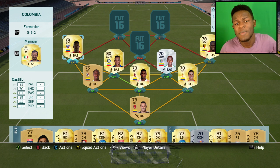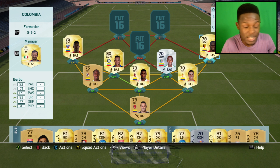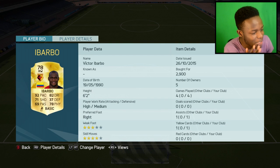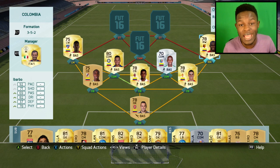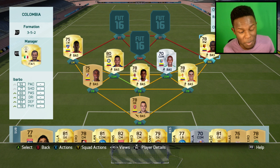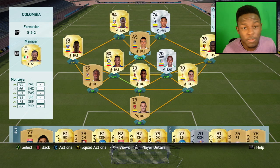At left mid and right mid we have Castillo on the left and Ibarbo on the right — both really fast players. Ibarbo has 92 pace, 82 dribbling, is 6'2", and cost me 2.9k coins. On this game Ibarbo hasn't been that great, but in this formation he plays well — he gets back and can take the ball off people, which is why I've used him. Castillo on the other side does the same; he's not the tallest but really fast with 93 pace, 81 dribbling, 4-star weak foot and 4-star skill moves, and only cost me 650 coins.